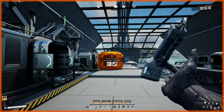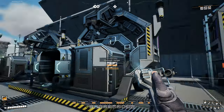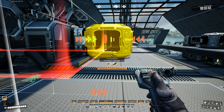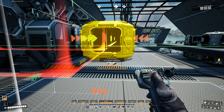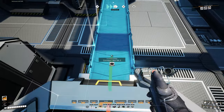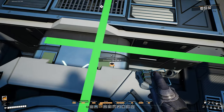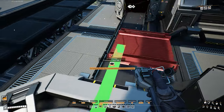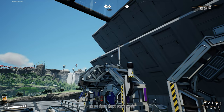Next we're going to go ahead and add our mergers onto the end of each of our assemblers here, making sure to line them up with the one on the end. If it's yellow, it's good — then connect in our belts. Make sure these are mark three. Go ahead and connect in your last lines to connect all of these up, and then next we're going to do power.